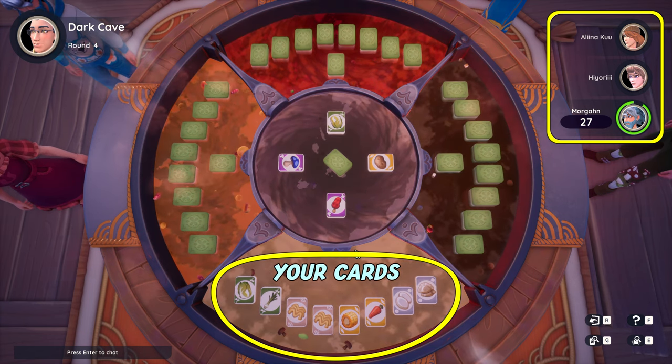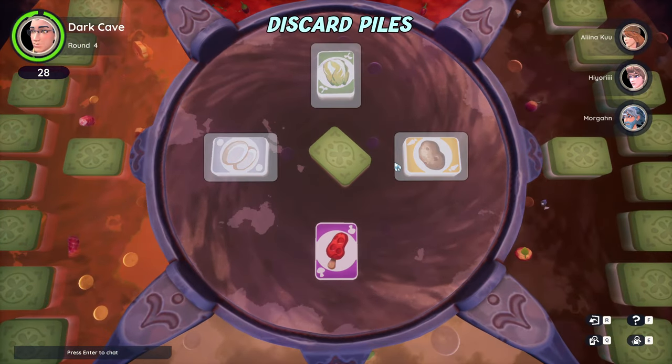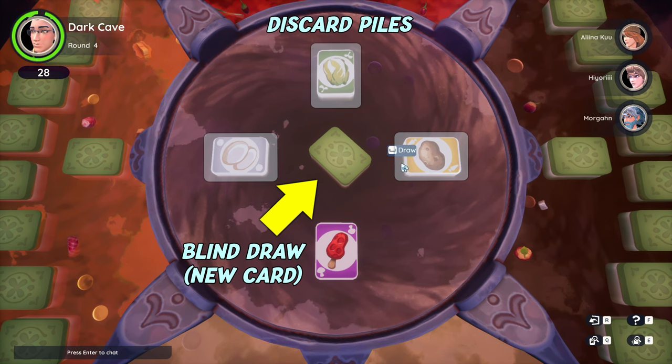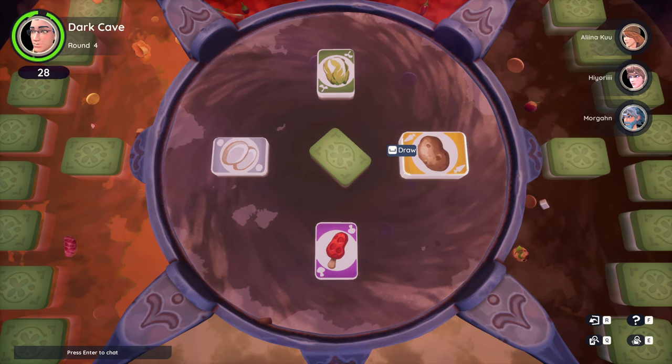When it's your turn, you have to draw a card from the center of the table. Should other players have had turns before you, you can also draw a card from their discarded piles. Cards from the center pile are a blind draw — you don't know what you get. But if none of the other players' piles have any good cards for you, it might be the best option.